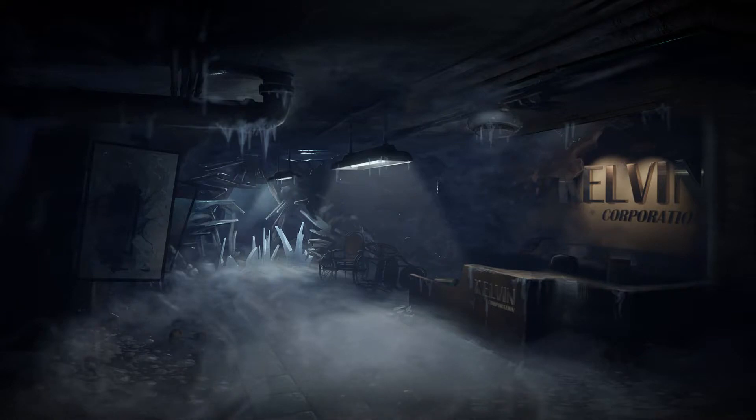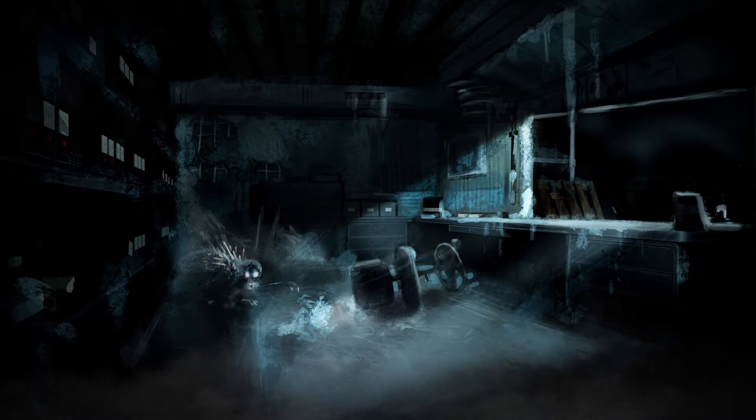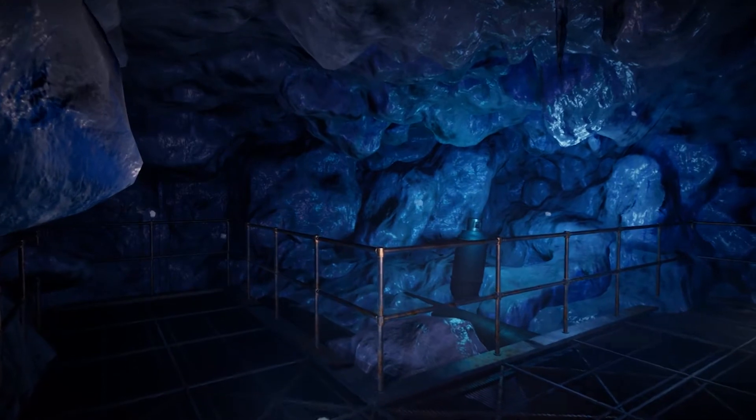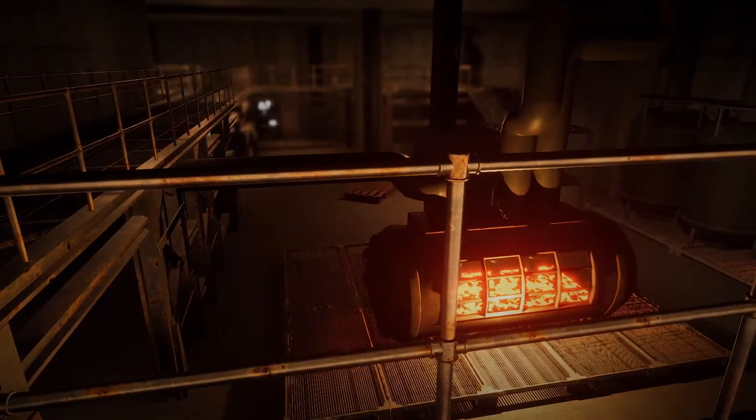Our game is characterized by having a realistic style inspired by the military bases of World War II. We use chiaroscuro lighting to guide the player and generate slightly indefinite shadows so that he feels he is in an unsafe environment. We also play with the contrast of cold tones versus warm tones, always marking that the cold is our biggest enemy.